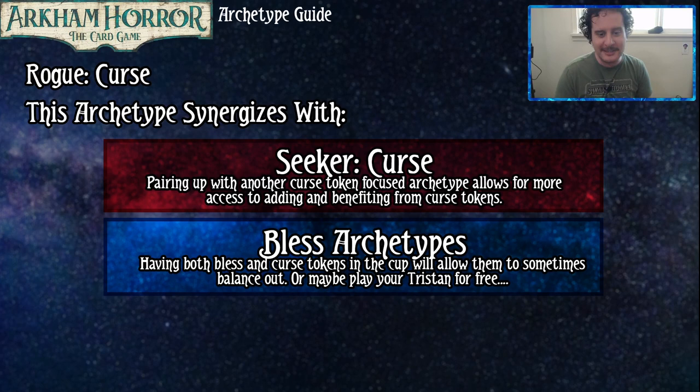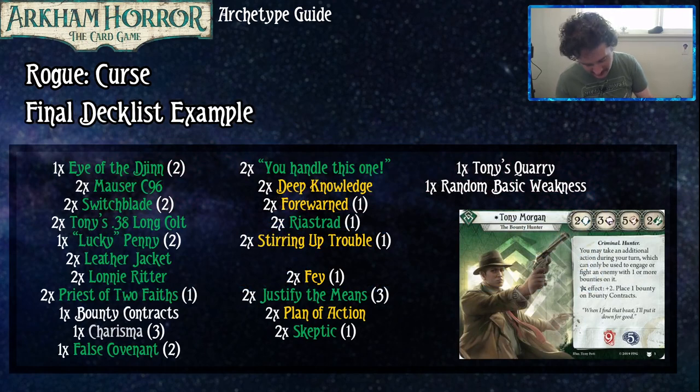Bless Archetypes pair well too — having both Bless and Cursed Tokens in the cup will allow them to sometimes balance out, or maybe let you play Tristan for free. But still, don't count on it. The example deck is Tony Morgan.